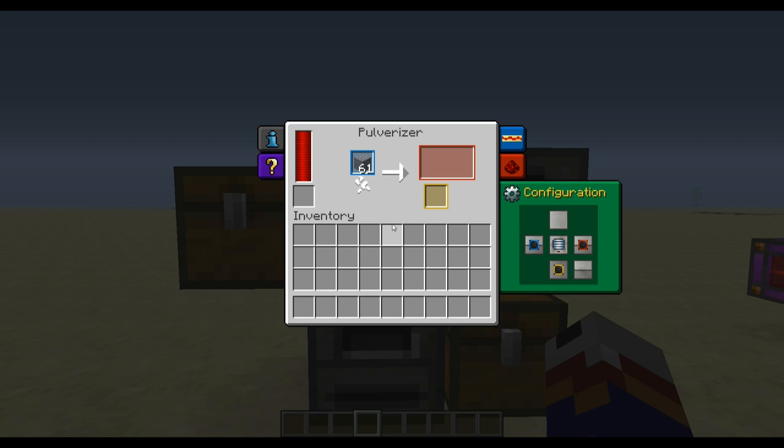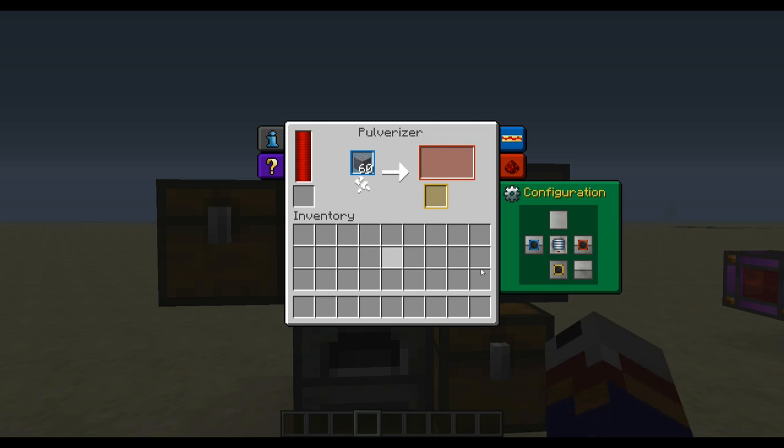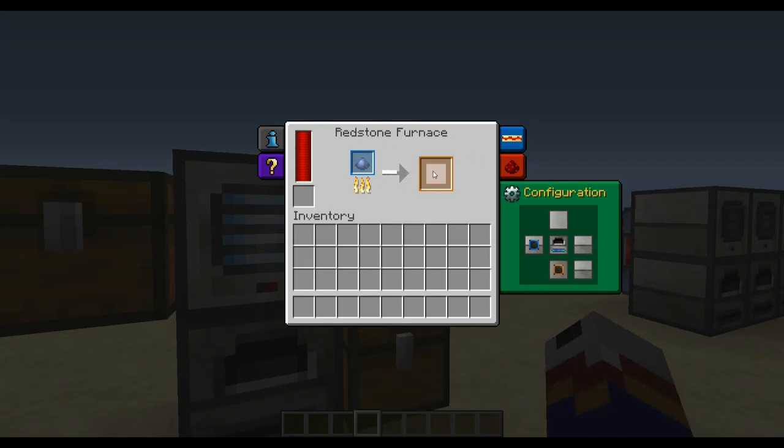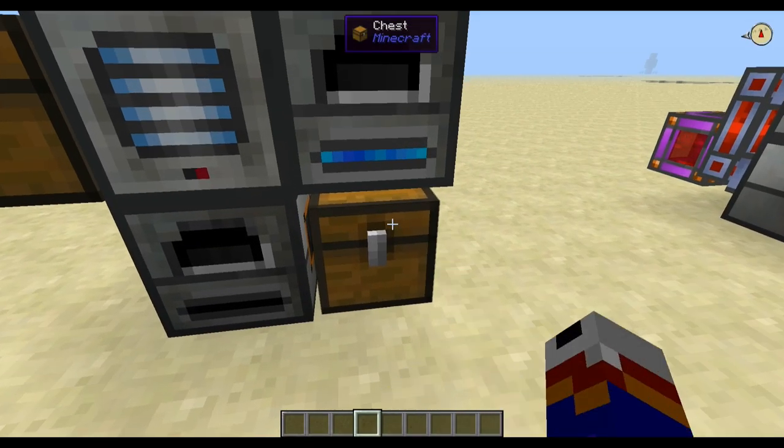This one is actually processing the materials and sending them over to this chest. How you configure that is: the primary output dust goes to the red square and the bonus material goes to the yellow square. You can actually configure it to output both to the same side — that would be an orange square, a blending of red and yellow. For now I have the lead ore going in here and the bonus material coming out down here. Let's see what we've got in the chest.